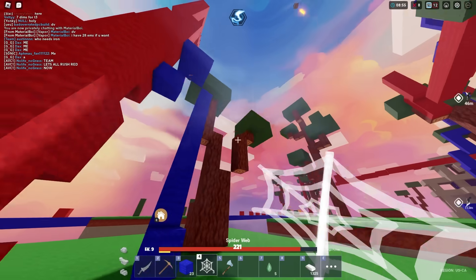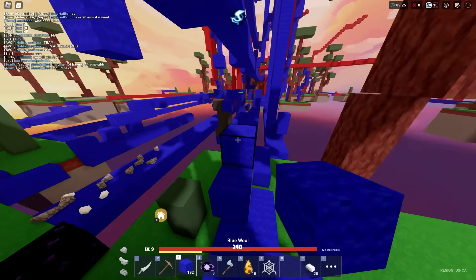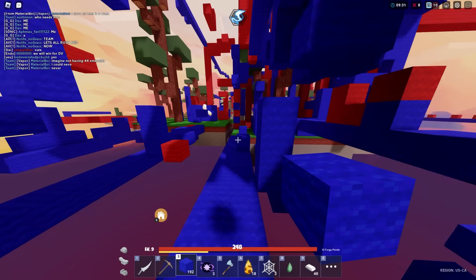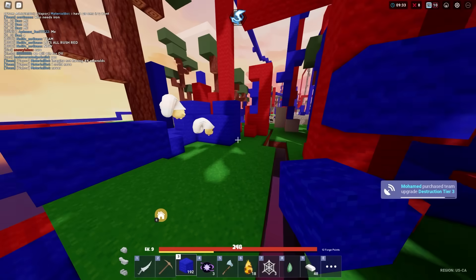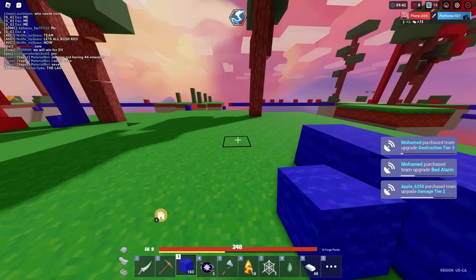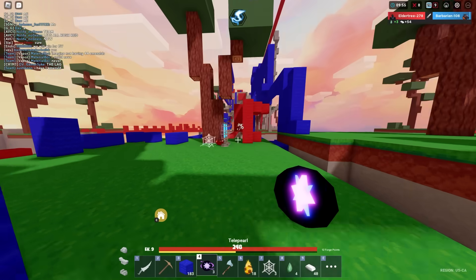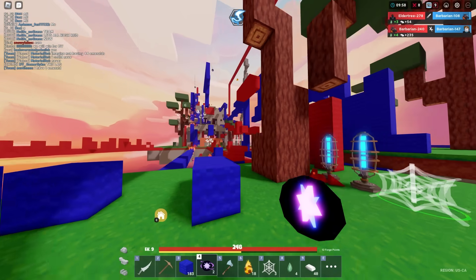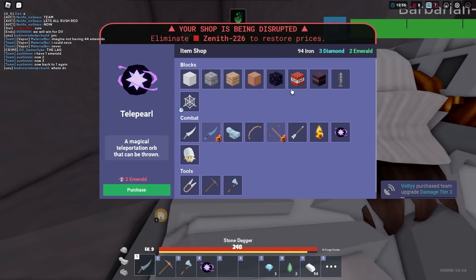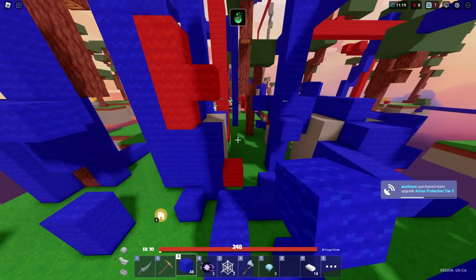He did fall damage. So the webs do appear — they're just kind of translucent. If you see a little web appear, you can pickaxe them and steal them from the enemy. It's an interesting tactic — he just kind of stands there and waits for us, but it's not exactly foolproof. My spider over there is attacking — that's great! Let me know in the comments below if you've found anything OP yet with the spiders.